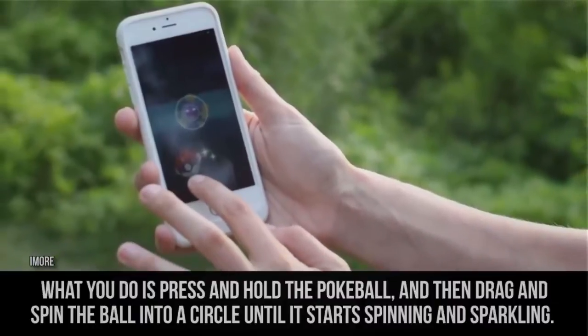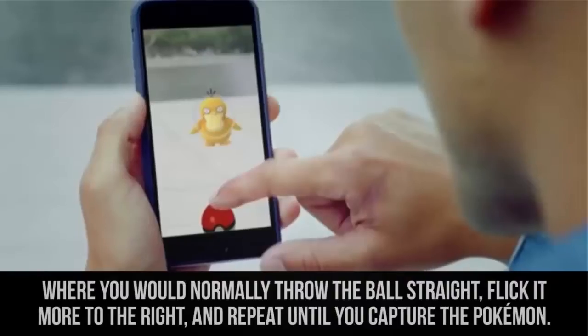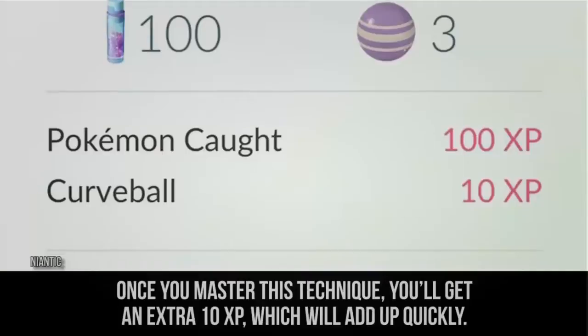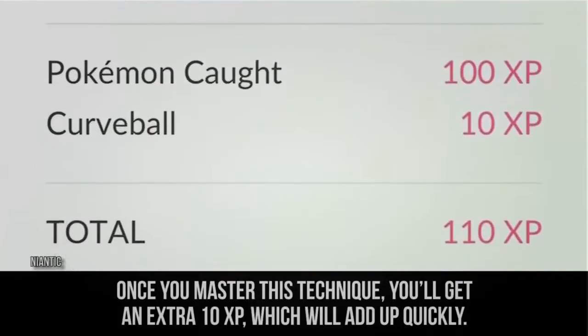What you do is press and hold the Pokeball, then drag and spin the ball into a circle until it starts spinning and sparkling. Where you would normally throw the ball straight, flick it more to the right, and repeat this until you capture the Pokemon. Once you master this technique, you'll get an extra 10 experience points, which will add up quickly.